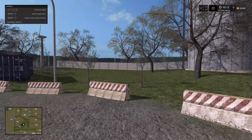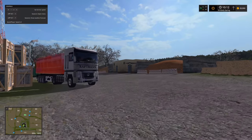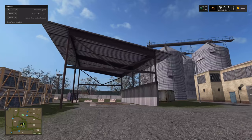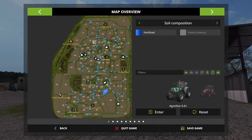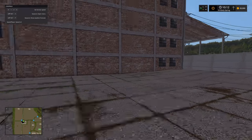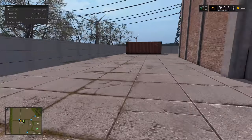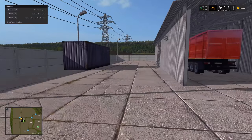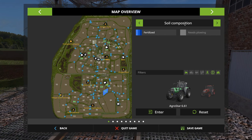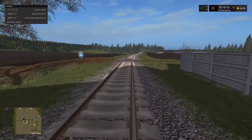Next up is the grain elevator. We have big tanks, a sale point and drop-off location — we can also maybe sell root crops here. Very straightforward sale point. Next, the village grain elevator: I think this is the other rail-only location — yes, this is the second rail-only sale point. You drive through with the train here.